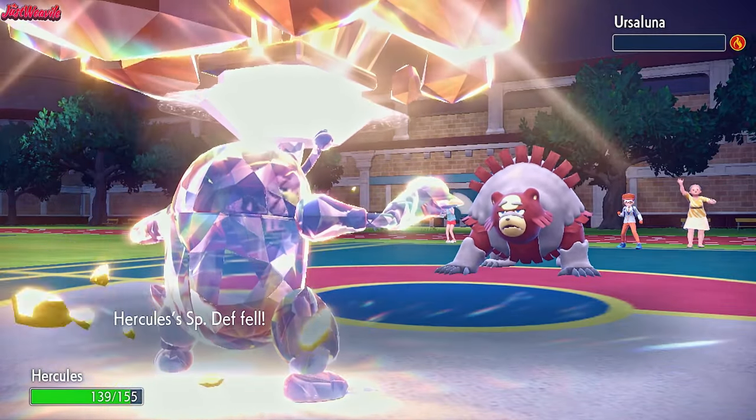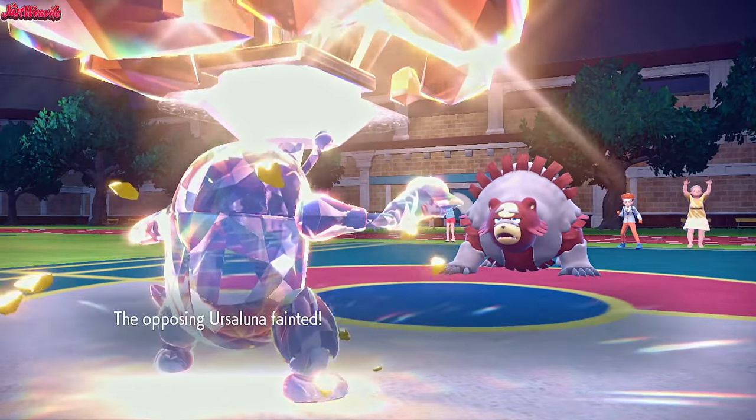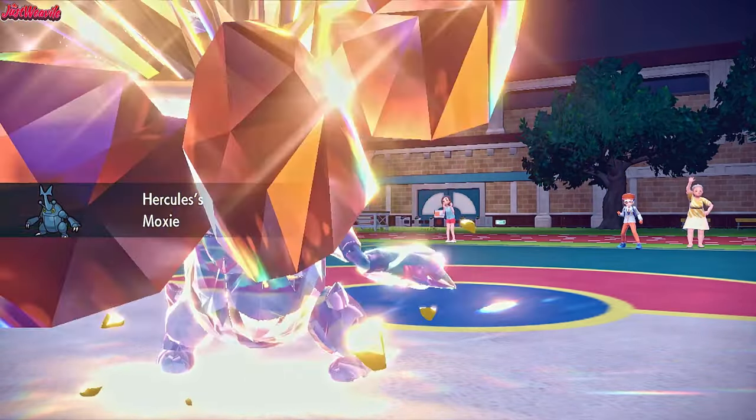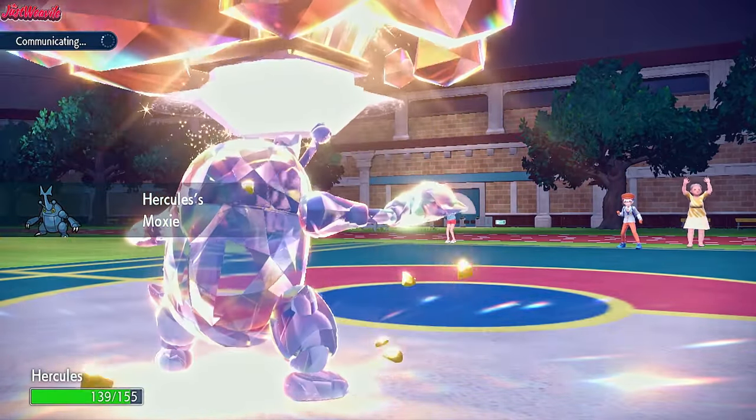Now they can just bring in the Kingambit and definitely Sucker Punch us, because we have a defense drop and Aurora Veil is gone — it's not looking good I'm afraid. But we get another Moxie Boost, which is fantastic.